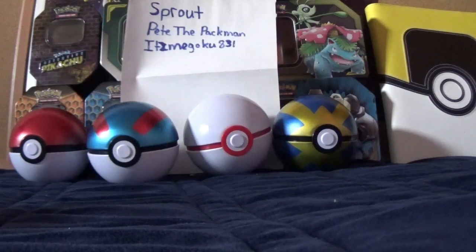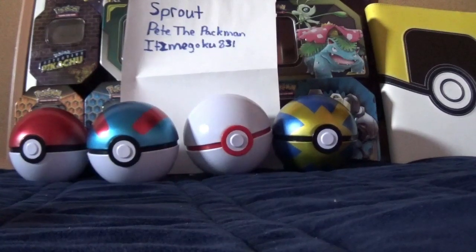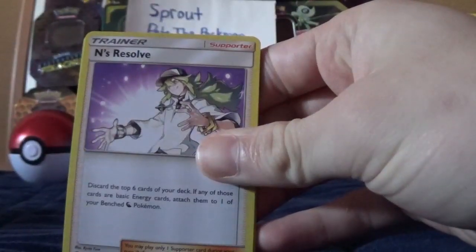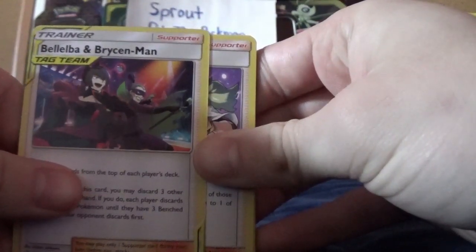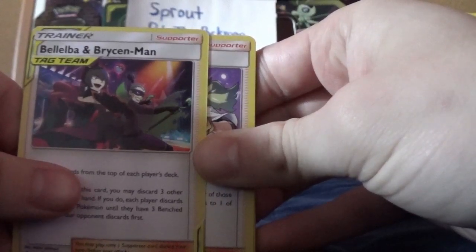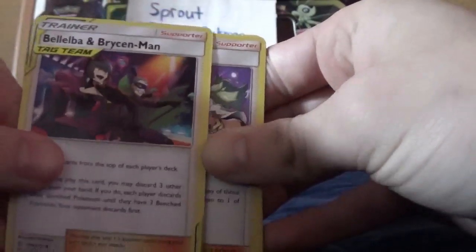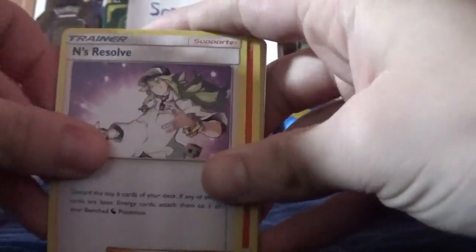So far, I haven't gotten anything insanely good. We got a Tag Team Bella and Bruce Wayne Trainer card, which I'm actually kind of confused about because I thought these were only holographic, so I'm going to set that one aside because I've not seen that before.